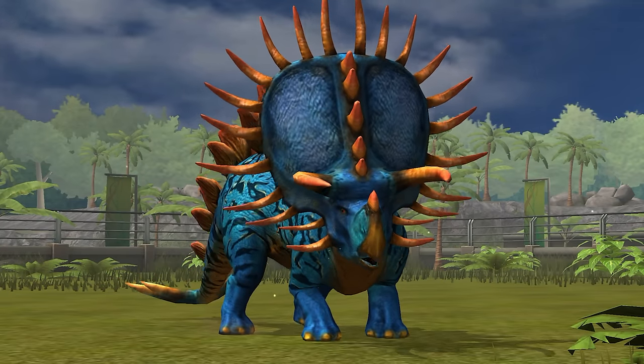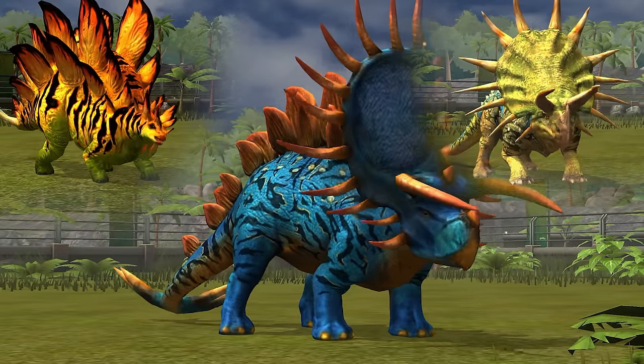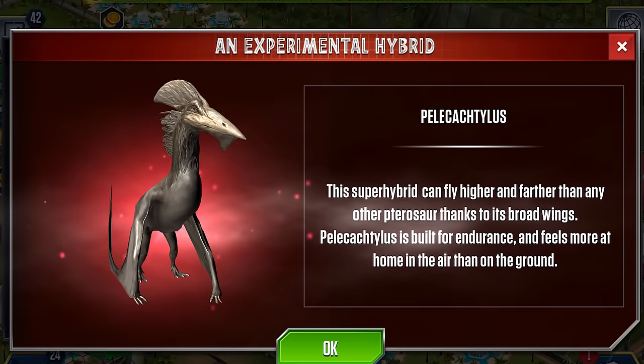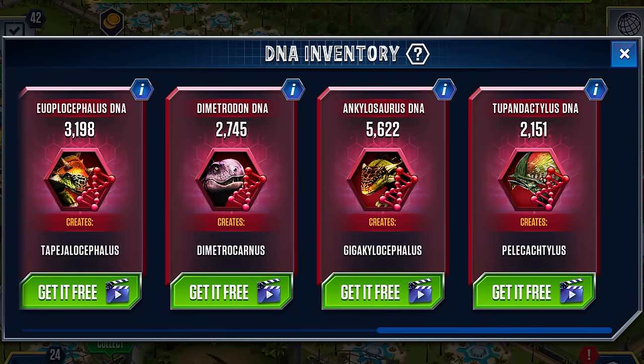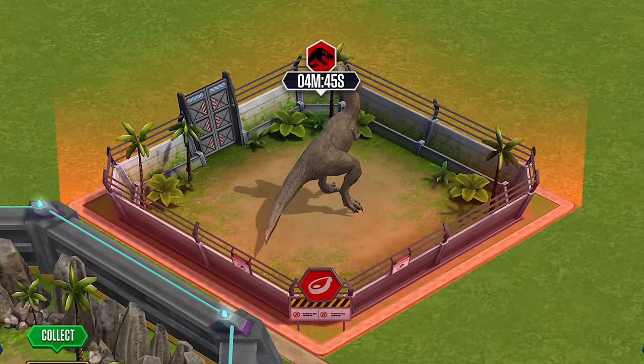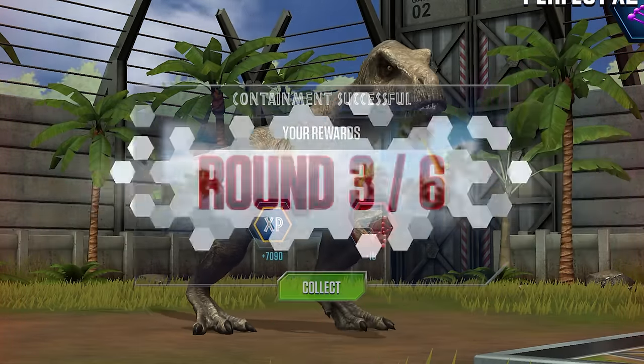Super hybrids aren't made like your typical hybrids, where you just fuse two dinosaurs together to make a new one. These ones require super DNA, which you can obtain in a few different ways. The first is code 19s that pop up around the map — I think these are limited to a certain number per day to stop you from grinding them out all day.